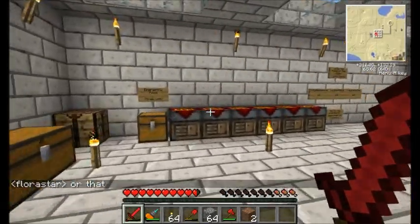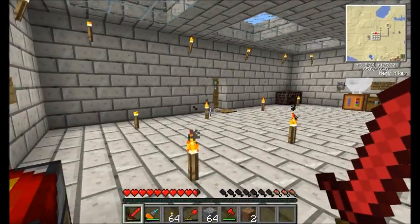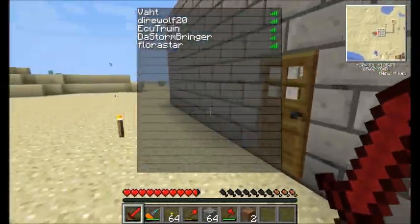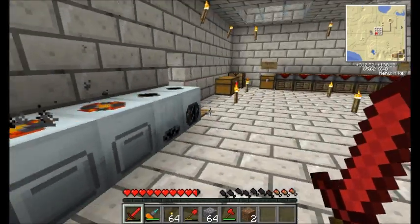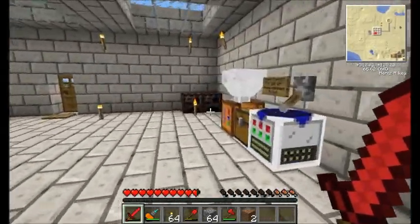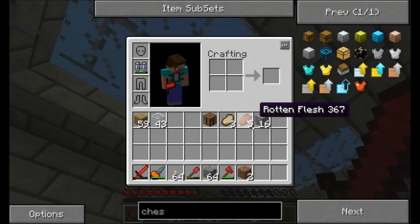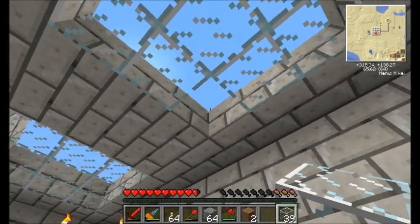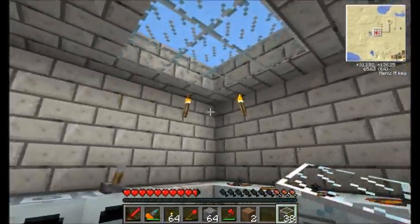I'm just about the 38-minute mark, so definitely a long episode — time to sign off. This has been episode 6 of Direwolf20's server play series. Next episode I'll use all the resources I just collected to start making macerators and induction furnaces for my auto-mining system in my world. This room I built is a shared resource room for everyone on the server, but the one in my world — I won't mind if people use it, as long as they don't mind their items getting auto-sorted into my chests. Take it easy everybody.